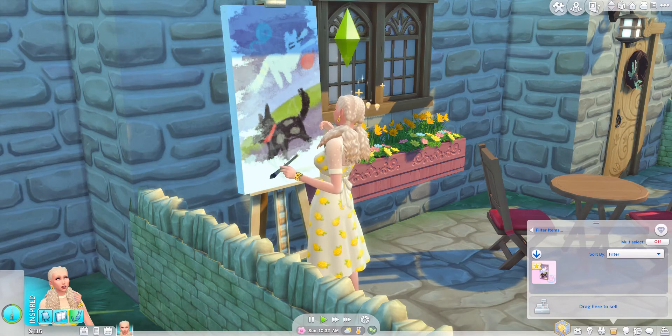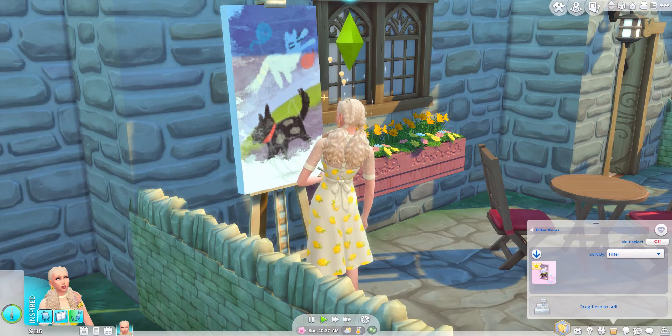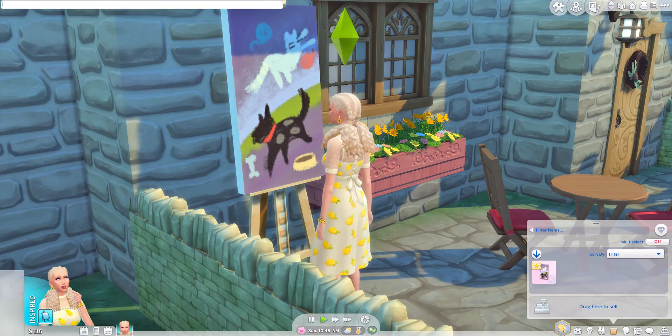That is what you unlock at each skill level. If you want to check out the website for more detail, you can do that. To cheat this skill, press Shift, Control, and C to bring up your cheat bar, then type 'testingcheats on,' then type 'stats.set_skill_level Major_Painting 10' — and that will max out your skill.